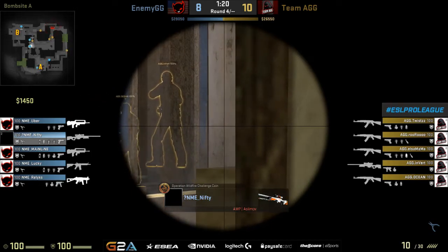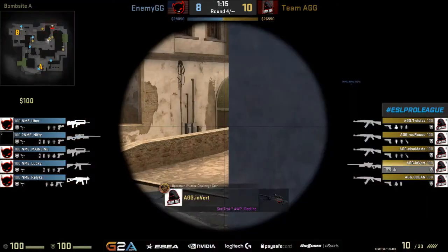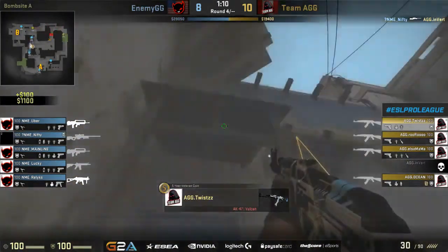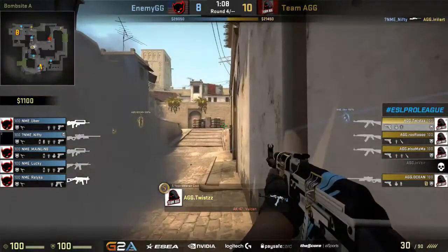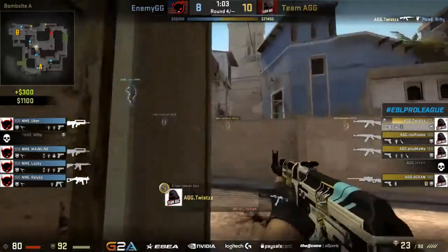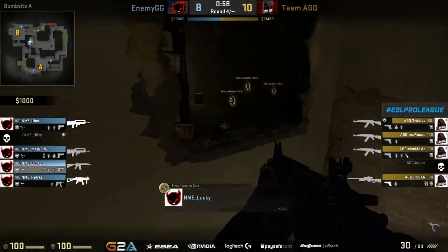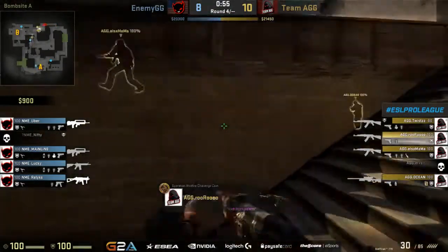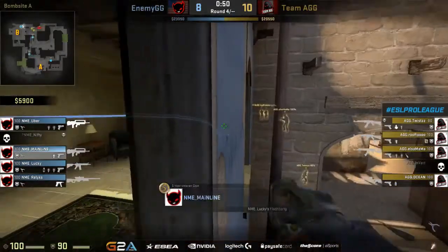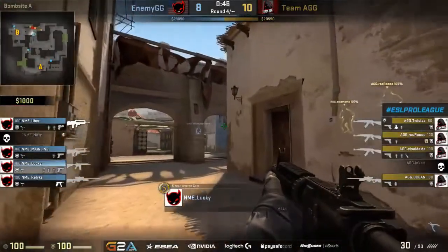Team AGG is going to focus most of their pressure over towards mid early on in the round, with an eventual goal of trying to line themselves up with a push towards cat. Twist is going to get himself into this smoke, but nifty in the meantime was allowed a shot on invert — shuts him down. Nifty is smoked out in the wazoo now and can't stick here — has to wrap around. Twist locks onto the headshot and takes nifty down — he missed the shot from inside of connector, so they find that trade. Back down to a four versus four. Now they have a bit of an advantage and are going to try to push towards the B bomb site. Enemy or selfless is going to have to read this pretty quickly, and they are — already starting to shift the majority of their players closer to B.